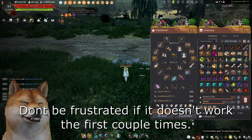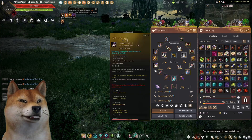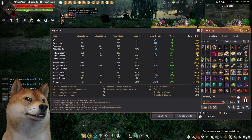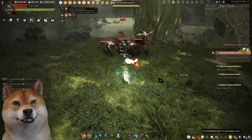With the artifacts I'm going to swap to a melee evasion set, changing my evasion to about 1044 for melee.